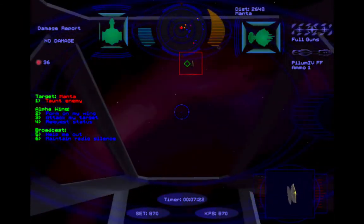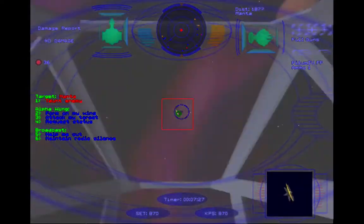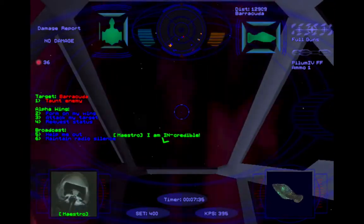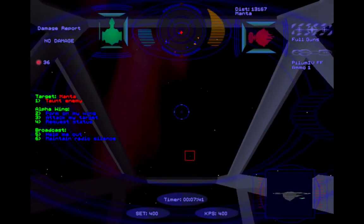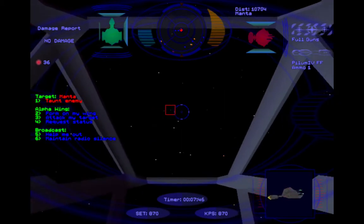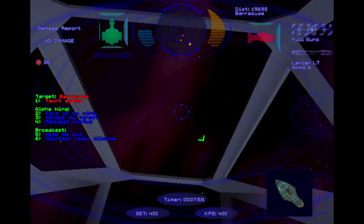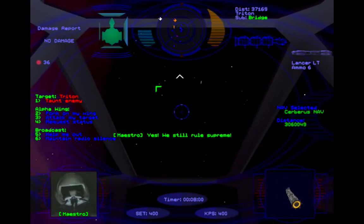Because you don't even need to worry about it. Your job is just to — I hate these turrets — the bridge is dead, the bridge is out! I am incredible. I love that. Well, let's finish up with this Manta here. We took care of that. All is well and good. So now we need to take care of these cap ships. Mission accomplished — yes! We still rule supreme.